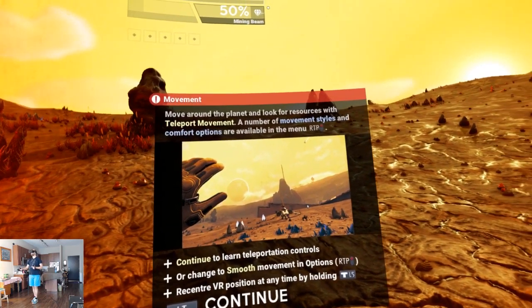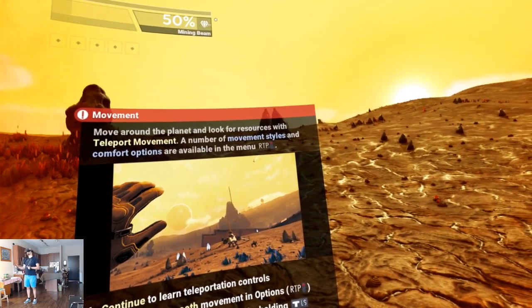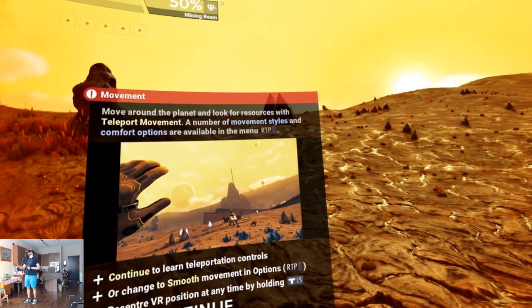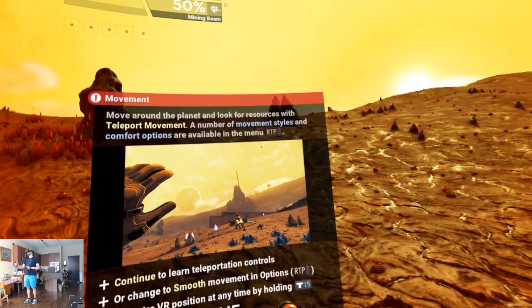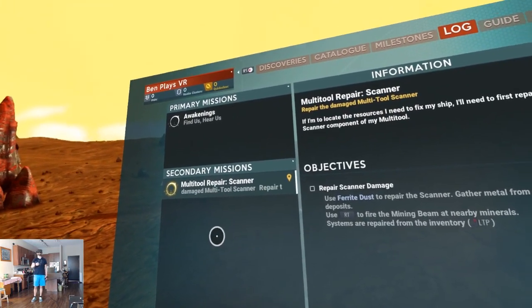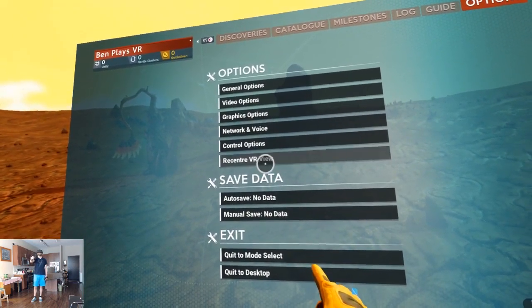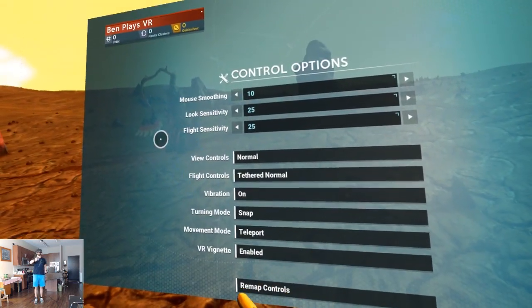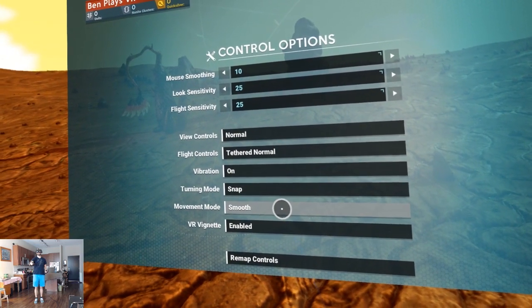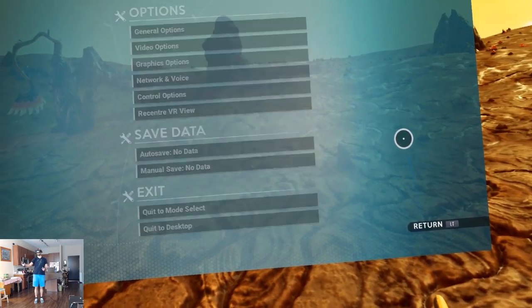Move around the planet and look for resources. A number of movement styles and comfort options are available in the menu. I want to change my movement — I want to slide. Movement mode: smooth, with vignette — I don't need that but it's nice to have. All right, return.